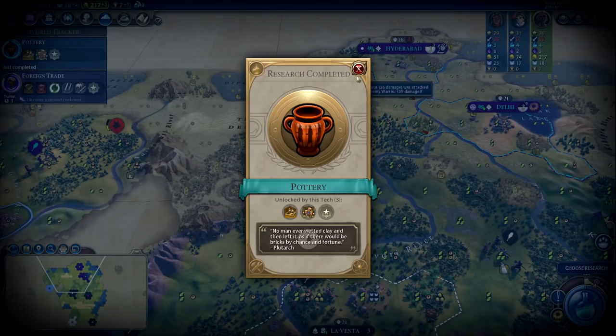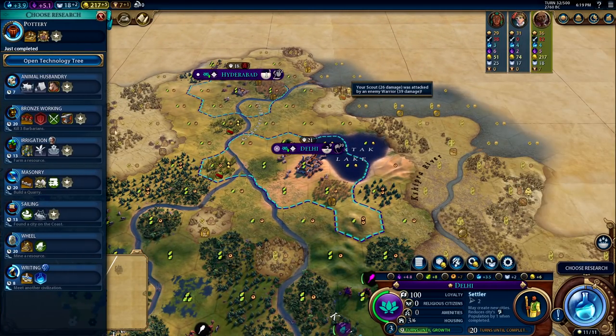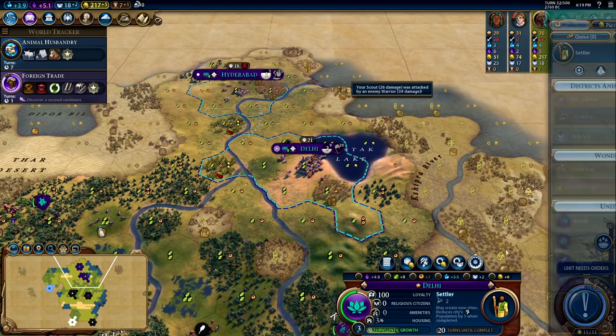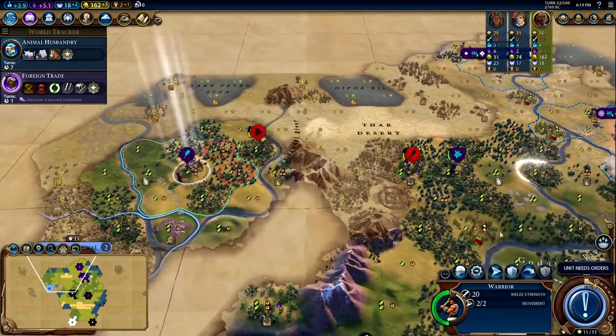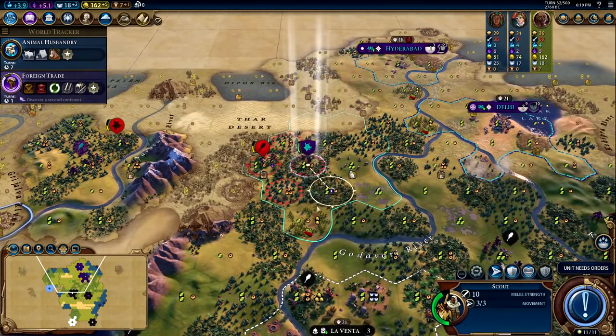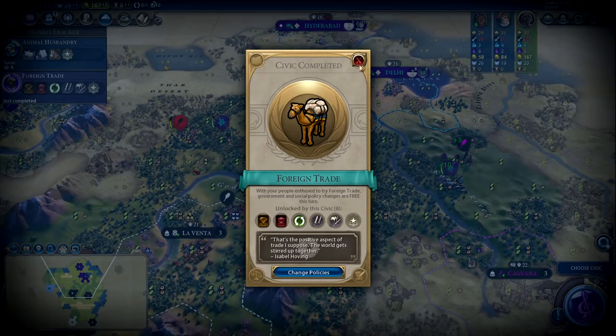The big takeaway is: if you're going to chop and the value of the chop is less than the amount of production needed to finish the item of interest, you will get no additional bonus from any policy cards. So you might as well either not run those policy cards or save the chop for something else unless you really need it.